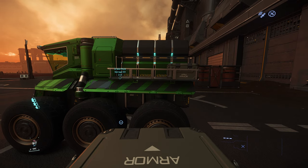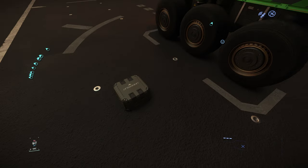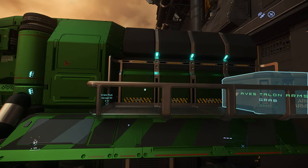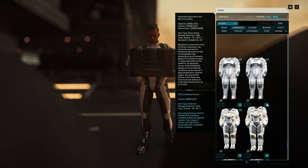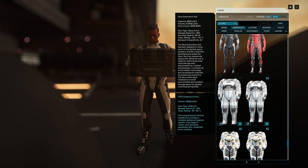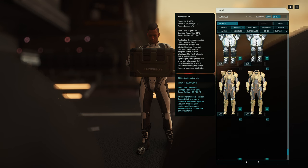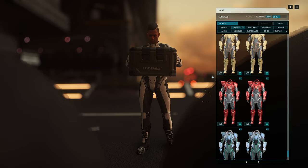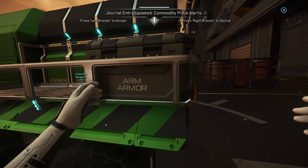By the way, you can only put armor pieces on the mule. If I try to grab an undersuit and put it on the mule, it won't give me the option. So you cannot duplicate undersuits at all. Which means if you want to duplicate the Zeus Exploration Suit or the Pembroke Exploration Suit or the cool alien suit, you cannot, because they are under the undersuit category — and you cannot put them on your mule.